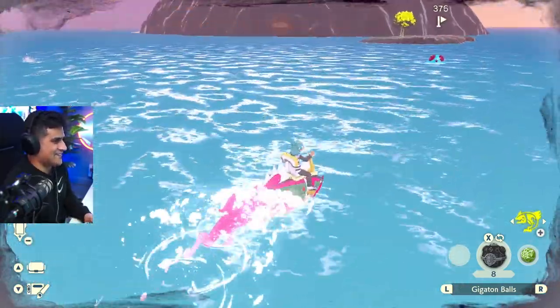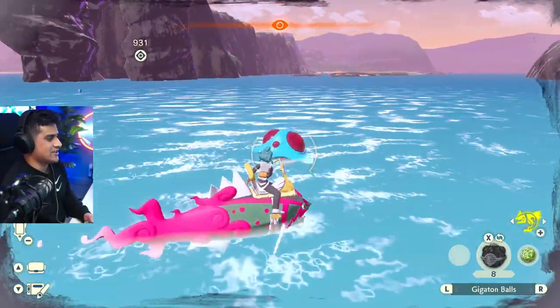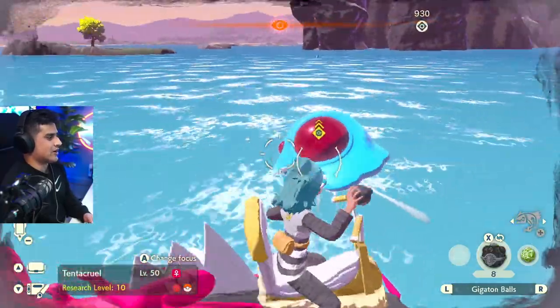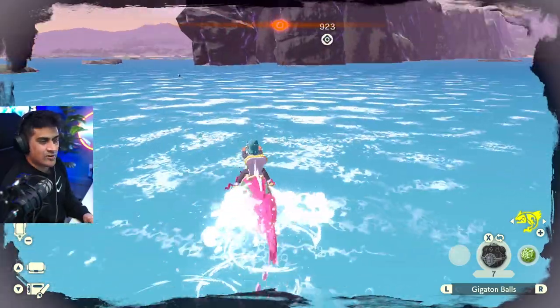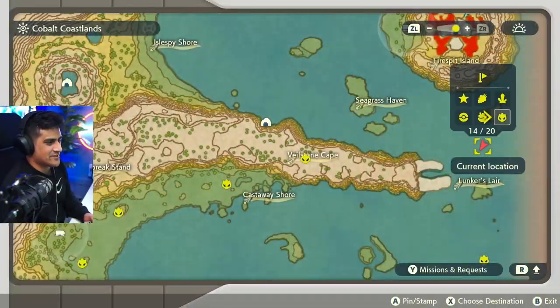Moving on to our alpha hunting. The next one is Alpha Tentacruel — hit it with some sticky globs. The one thing I appreciate about the water is that when they roar or try to scare you, you don't fall off your mount. That's the cool part. And we got it. Marking up the Tentacruel on the map right over here.